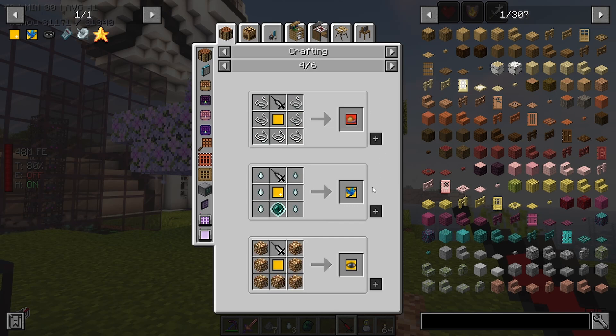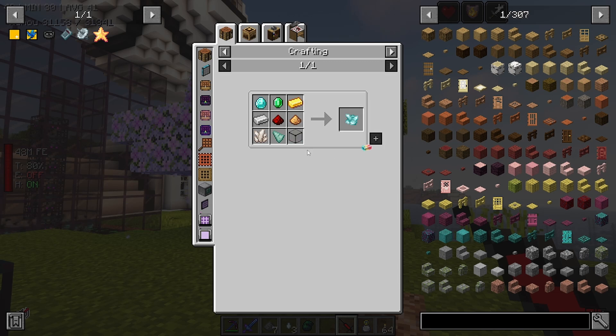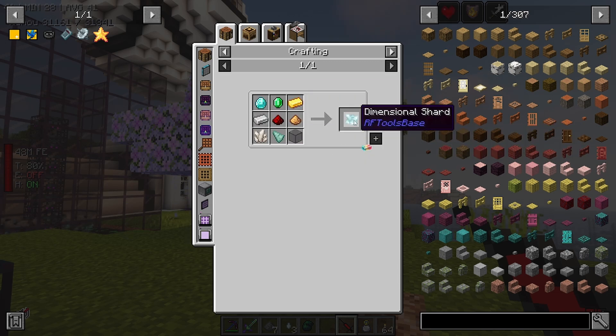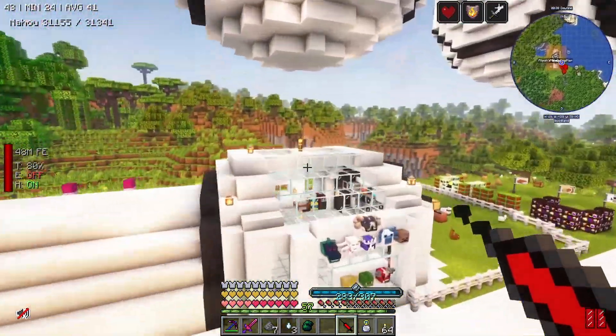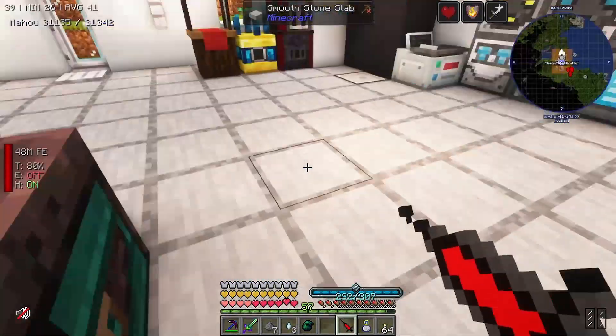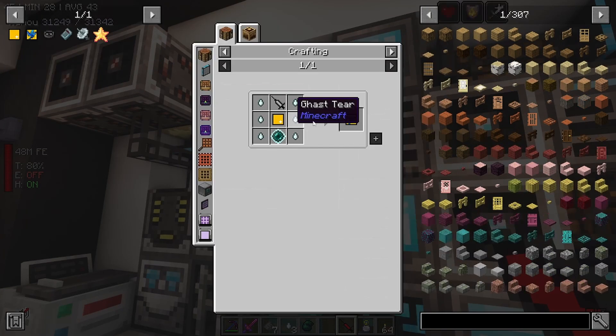And then what you can do with this is you can make yourself a flight module. These are really annoying to make, I must admit. You have to make one of these first, which means you need a lot of these dimensional shards. So either you get all of these, or you can mine these. I must have got loads of them when I was chunk-destroying. So if we pop back into base, we can use this to make a flight module. That has to be a ghast one. And you need all of this sort of stuff - relatively easy to get if you've got lots of dimensional shards, which we have got.